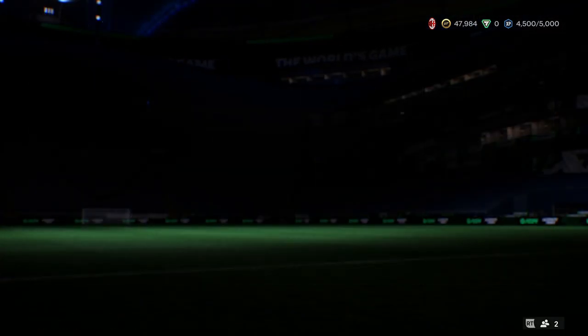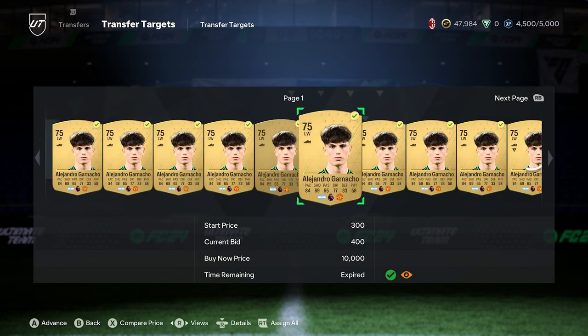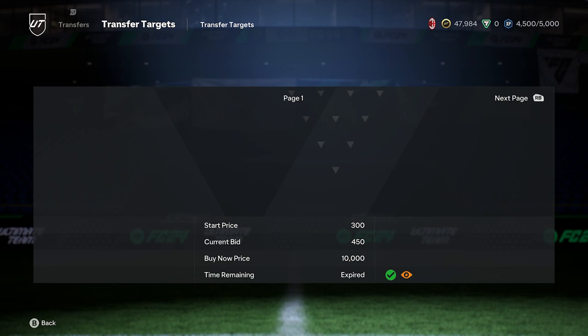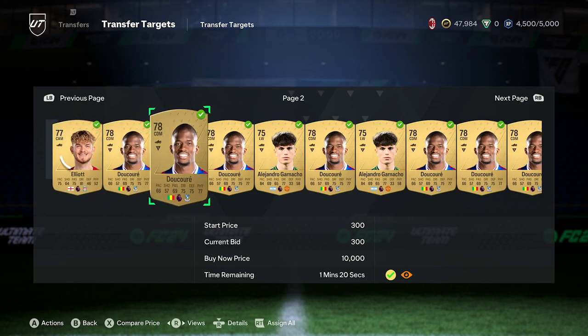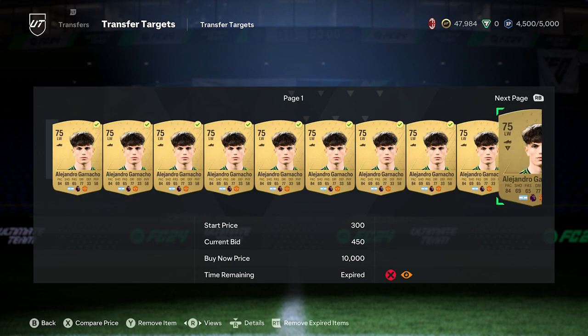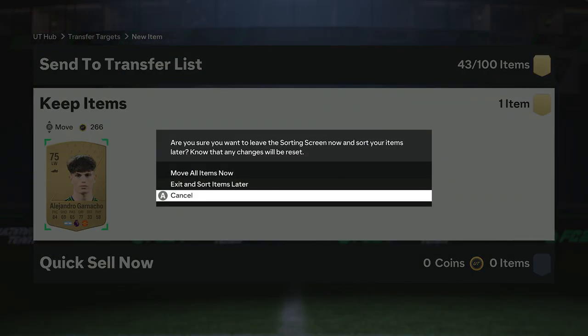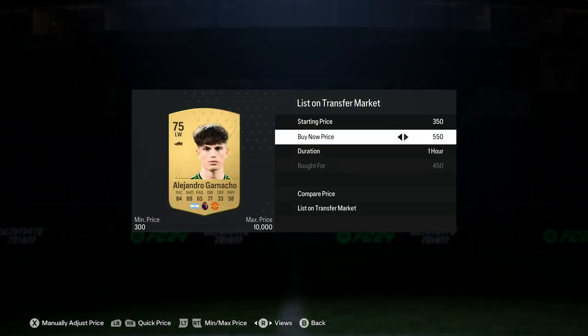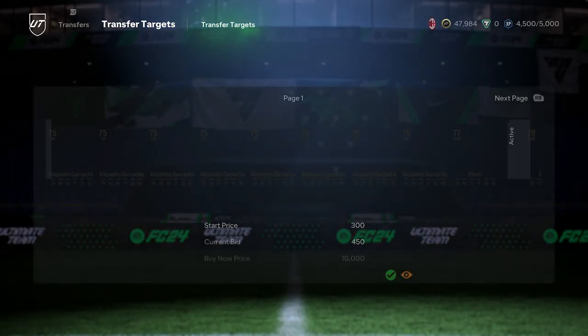From the players that I've looked at during this filter, you are probably going to make more money by going for players that you can pick up for about 300 coins and sell for about 400 to 450. Whereas the likes of Garnaccio, which I was picking up for about 450 and selling for 600, it's the same profit margin before the 5% that EA takes. I still don't know why they do that, but it is part of the transfer market.